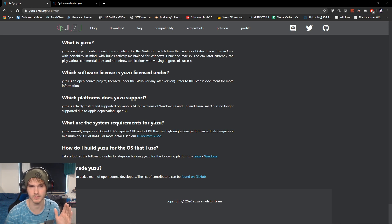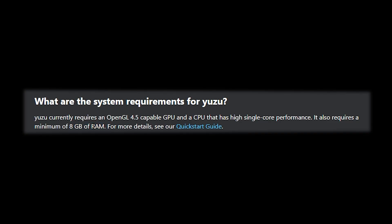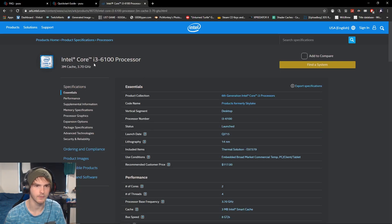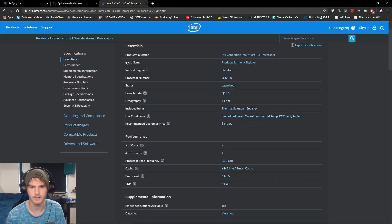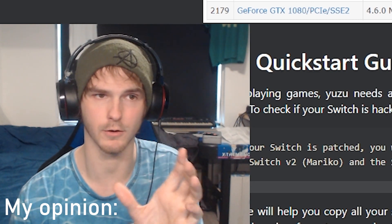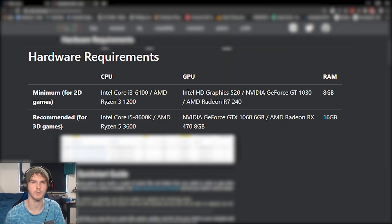Yuzu does have system requirements. The minimum RAM is 8 gigabytes — this is the minimum for 2D games. The games I play are all 3D, so this is like minimum minimum. The minimum CPU is an Intel i3-6100 or an AMD Ryzen 1200. The i3-6100 has a clock speed of 3.7 gigahertz — I would say at least 3.5 gigahertz boost speed.